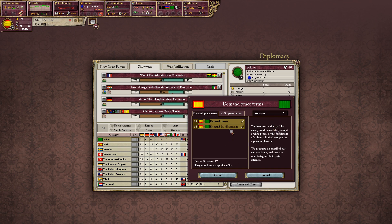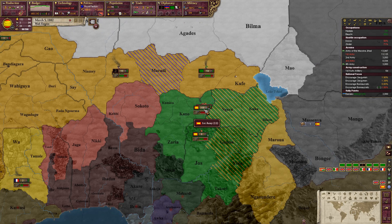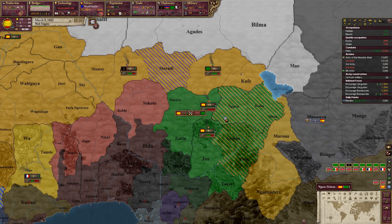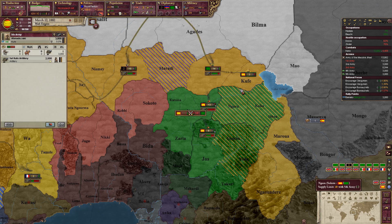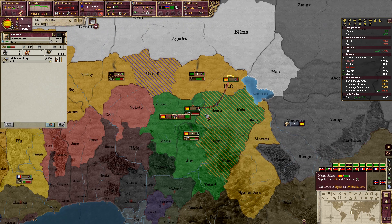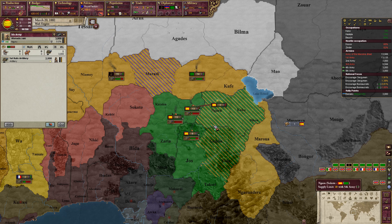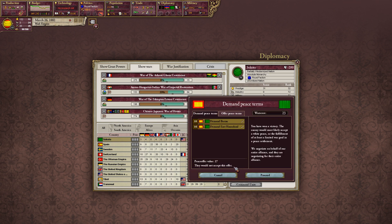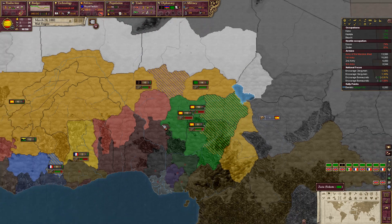So we're at 21 war score — the peace offer will require 27 and probably more. We definitely don't want them pathing through that army, so we'll have them come down and meet up with this one. They would accept one war goal but not both.